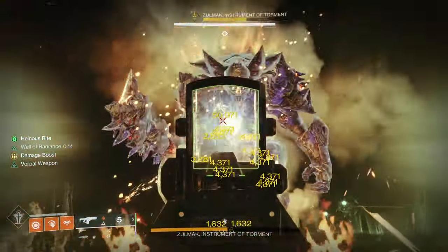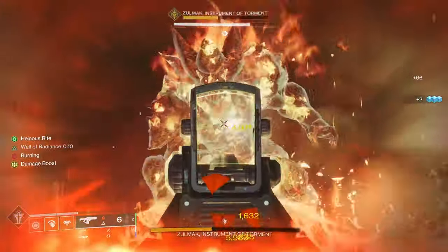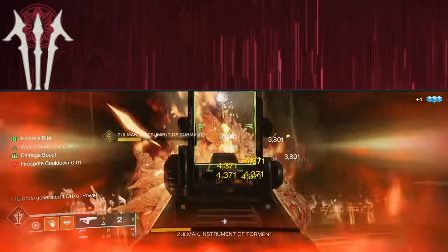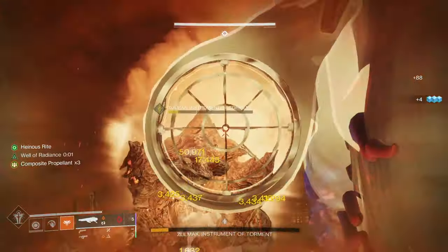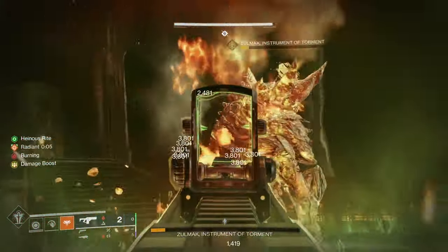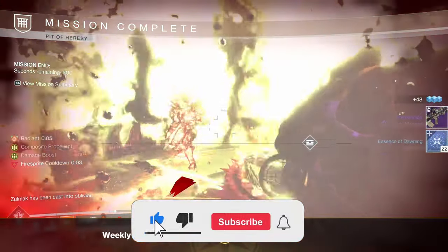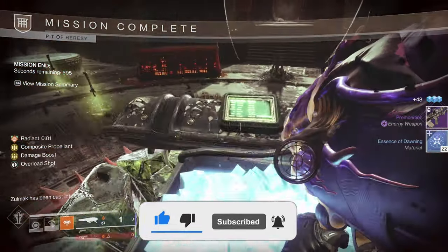Even with subpar damage strategies, you can get a comfortable two phase thanks to how strong the artifact is this season. So go out there and get that solo flawless emblem. Pit of Heresy was the first dungeon I ever solo flawlessed, and it is a great beginner dungeon to dip your toes into doing solo flawless content. Remember, we all start somewhere, so definitely give this dungeon a shot. I hope this guide helped you, and if it did, then a like and subscription would be greatly appreciated. Good luck soloing Pit of Heresy, and take care.